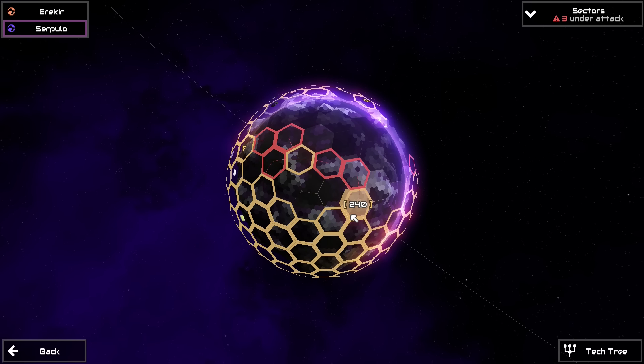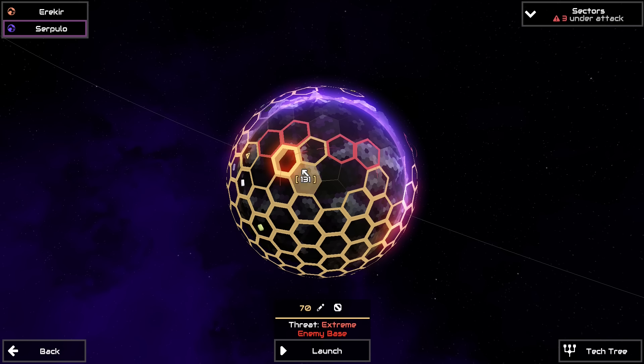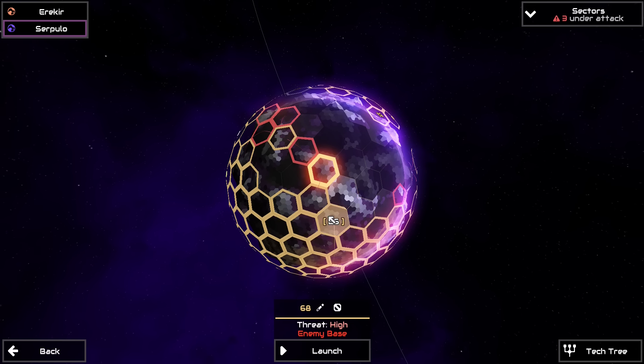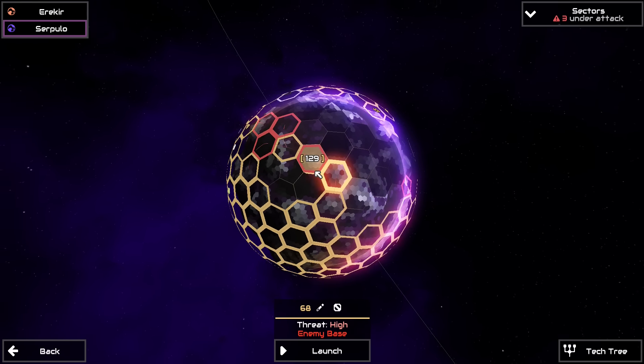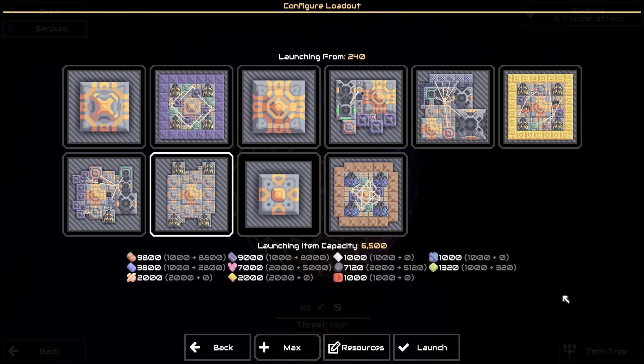I'm thinking we go after 68, which is a high threat, and then we go after 70, which is an extreme base. To make this more interesting, we're going to attempt to do these two bases without pausing at all. The only time I'm going to allow pausing is to get my exports from Salt Flats. These things can get very hectic, especially on extreme and eradication sectors because guardians will show up very fast. Let's go to 68.